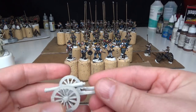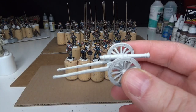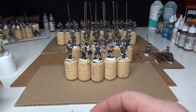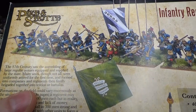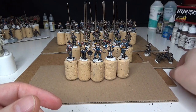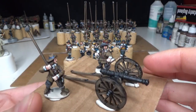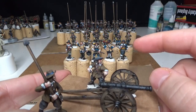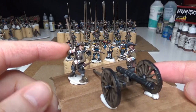Next, I need to kit bash some artillery crew for the light galloper guns - I have one to paint. I'll be using plastic Warlord Games figures and green stuff, putting them together so they look like artillery crew. I'll use parts from the drama kit and some parts from the Warlord Games Atlantic Conquistadors set.